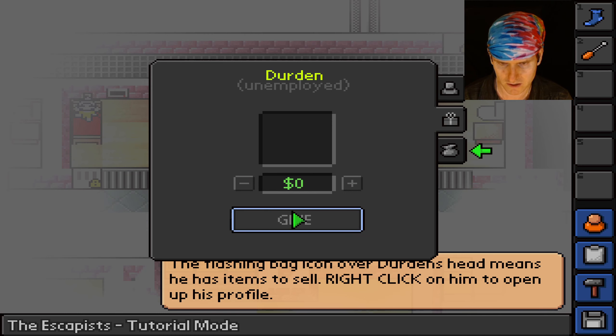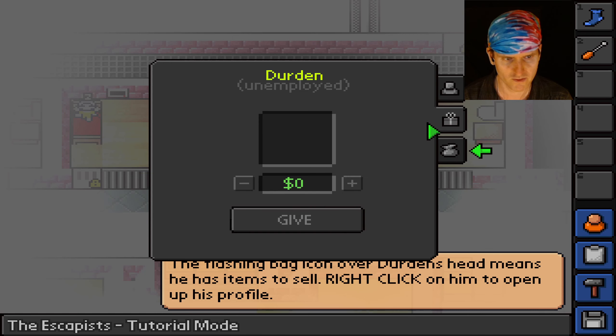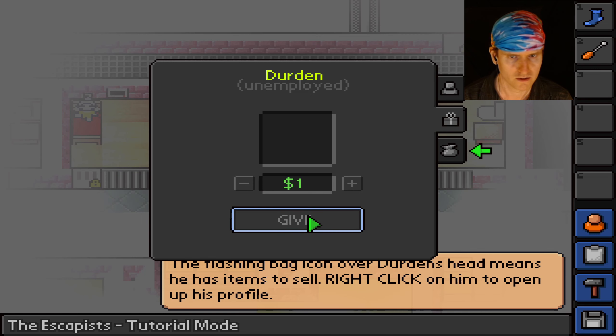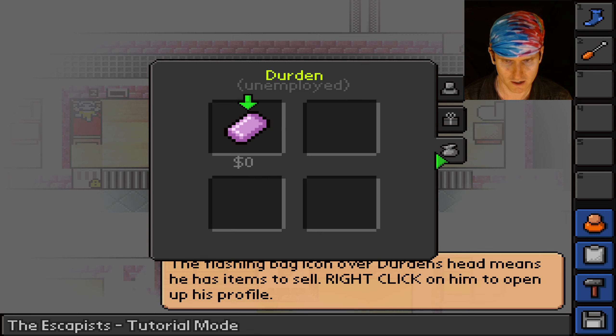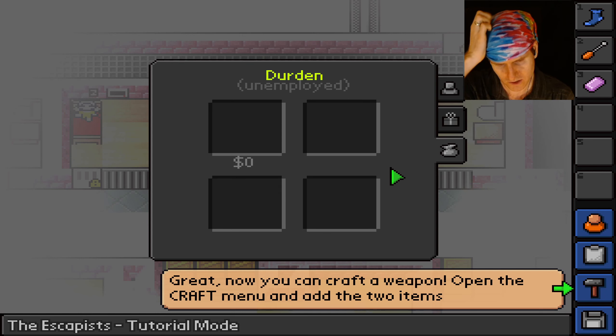I'll give him zero bucks — doesn't work. Soap — let's give him a dollar, maybe he'll be our friend. We can't do that, maybe because we have no money. We can buy soap for zero dollars — I'll take that! The tutorial says: 'Now you can craft a weapon. Open the craft menu and add the two items.'